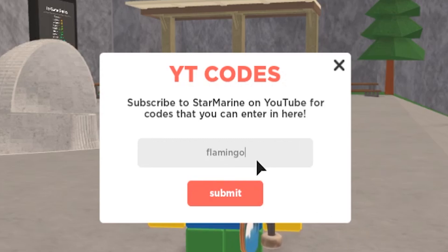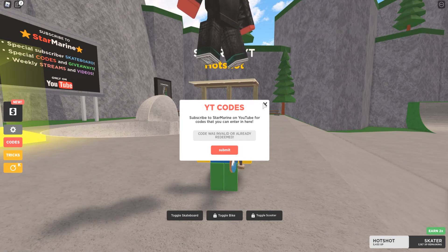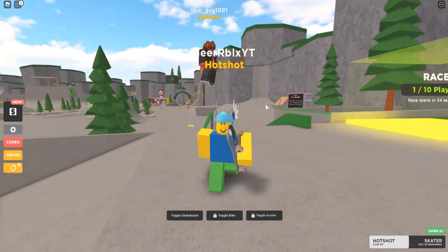After that, we got code flamingo. Let's redeem that one as well. Then we also got code 100k. After that, we got code sorry. Let's redeem that one as well. And then we also got code update. Redeem that one too. And these were all the working codes right now in Skatepark.